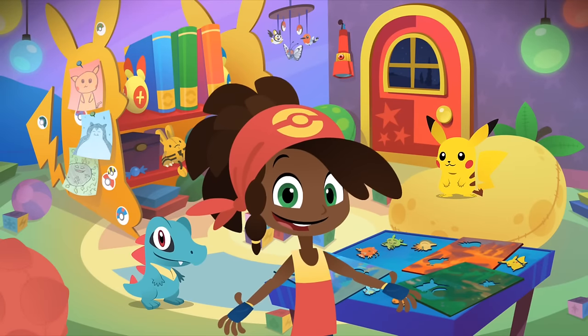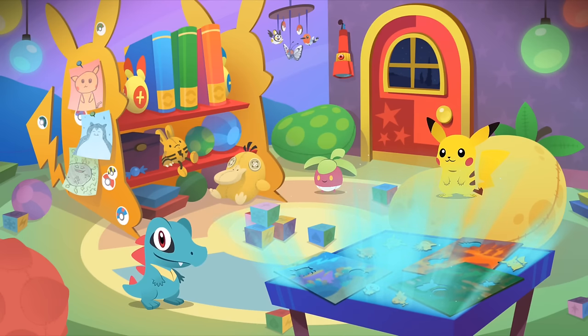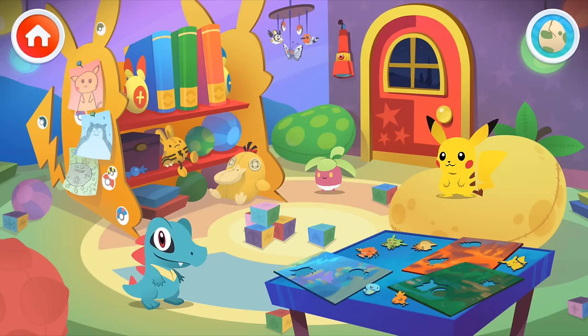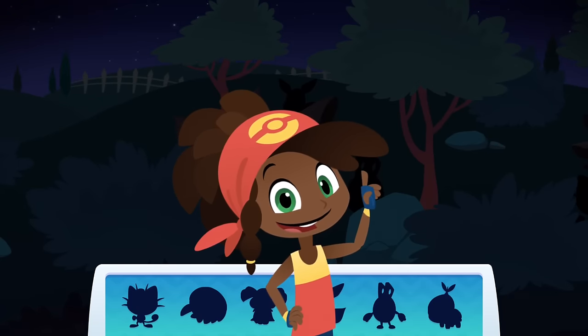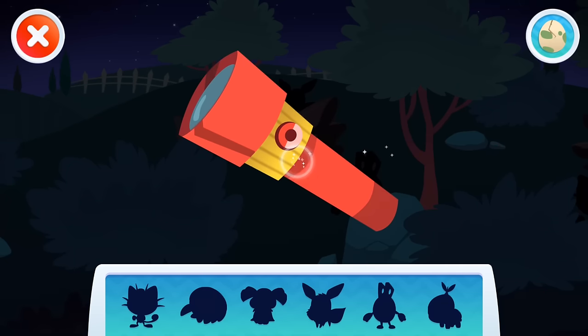Welcome to the Playroom! There are all sorts of fun things to do with Pokémon here. Here you can do puzzles filled with Pokémon in their natural habitats. Here you can read stories about fun Pokémon adventures. Here you can play Flashlight Tag and search for hiding Pokémon. Ready for a game of Flashlight Tag? Let's see where all those Pokémon are hiding! Touch the screen with your finger to shine your flashlight. Shine your light to tag all the hiding Pokémon!